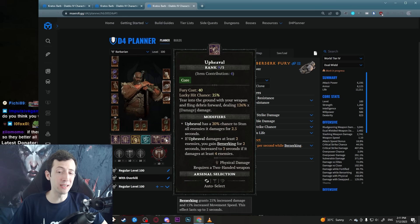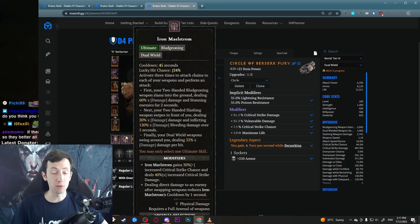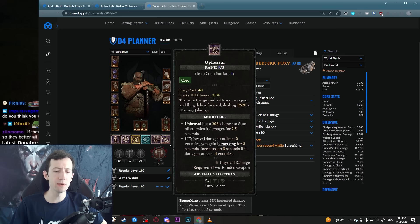Upheaval, our second main skill, doesn't actually have an aspect. There is a unique for it called Hellhammer which is awful, so don't play with that. There is another aspect where you can summon an Ancient that uses Upheaval, but it doesn't work here because you need Call of the Ancients on your bar and you want to play Iron Maelstrom. So Upheaval just has nothing, but it's a solid skill — it stuns a little bit, deals decent AoE damage, and gives you basically permanent berserking.